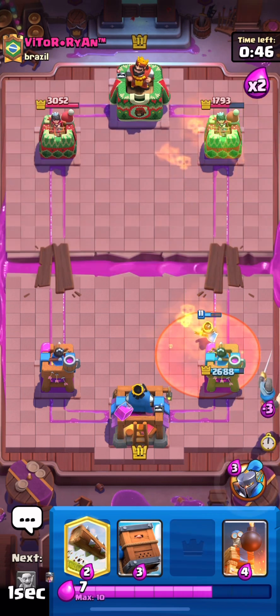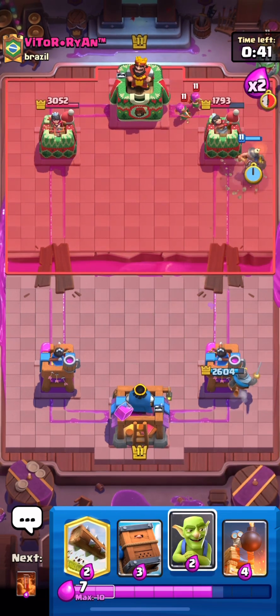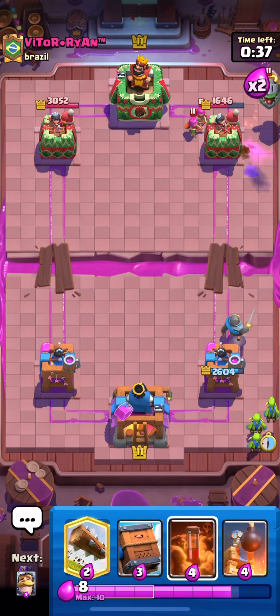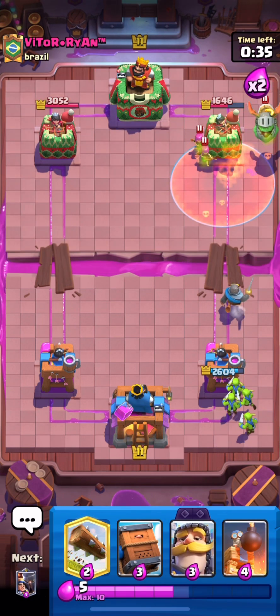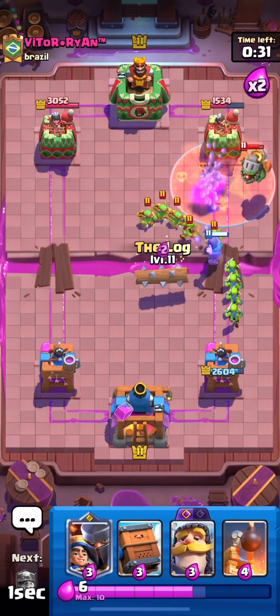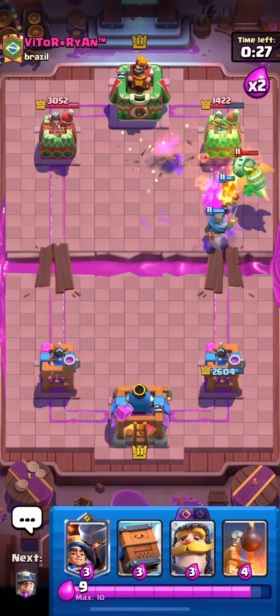I'm gonna go knight in the corner — I don't want to leak at all. Okay, minor, and then let's see — on one card. That's a really really good poison. Cycle goblins in the corner and then poison — that's an insane poison value. I'm just gonna log the spear goblins. Perfect, nice log. Amazing log.